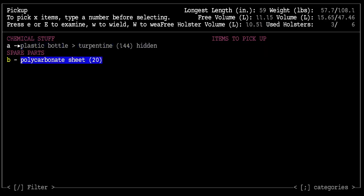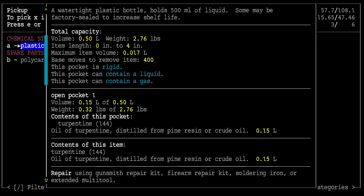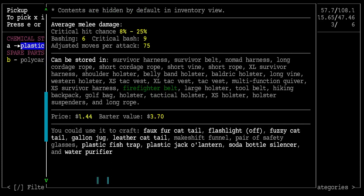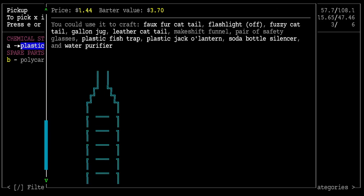Turpentine and polycarbonate sheets. Polycarbonate is good for vacuum molding. What is turpentine good for? Weird stuff. It's not telling me about the turpentine, it's telling me about the bottle — the container. Open that and examine the turpentine. Oil of turpentine. It can be stored but nothing you could craft with it. We'll just leave it alone.